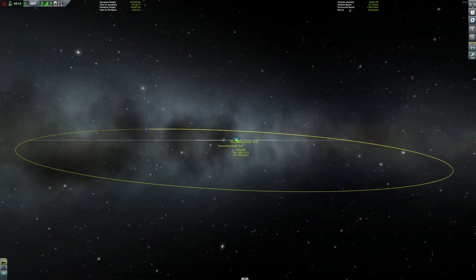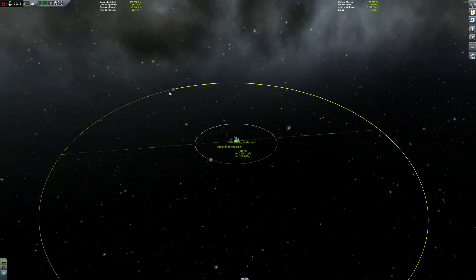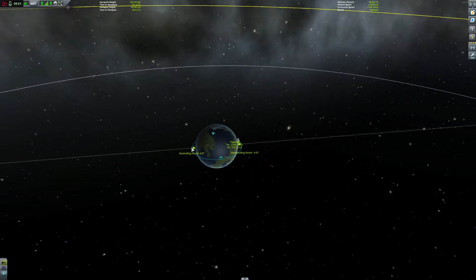As you can see on the map, Minmus is not in an equatorial orbit. Minmus has a 6-degree tilt to it, and if you set it as your target, you can see you get ascending nodes and descending nodes telling us that it's 6 degrees off.